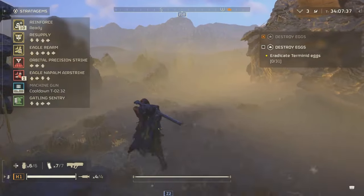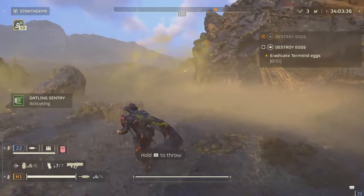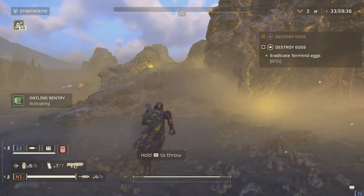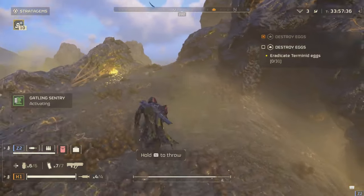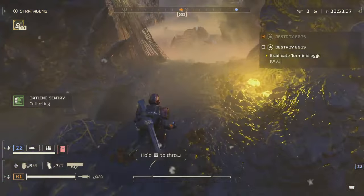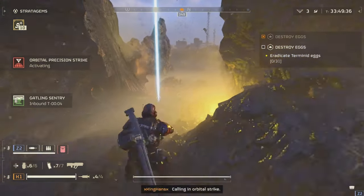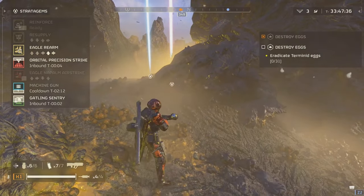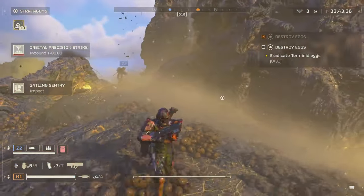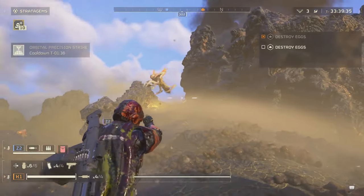What's up Joystick News fans? Today we're diving deep into the trenches of Helldivers 2 to uncover some cool new details that weren't highlighted in the latest patch notes but are seriously changing the game. Arrowhead Game Studios has been quietly working magic on one of the most popular weapons in the game, the Quasar Cannon, and they've just rolled out an update that's got the community buzzing. Let's break down what this means for you, the elite defenders of Super Earth.